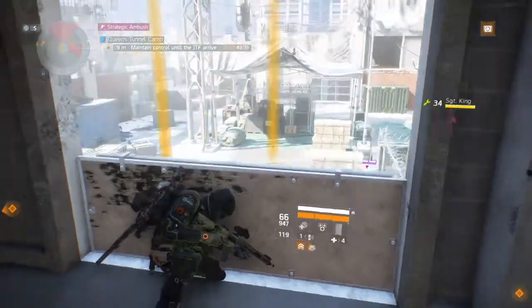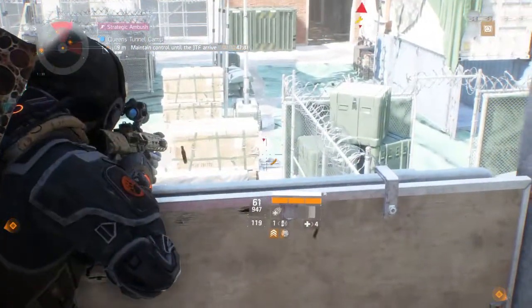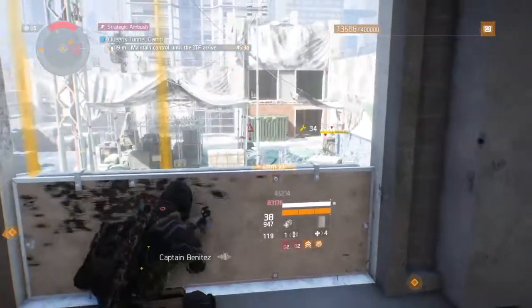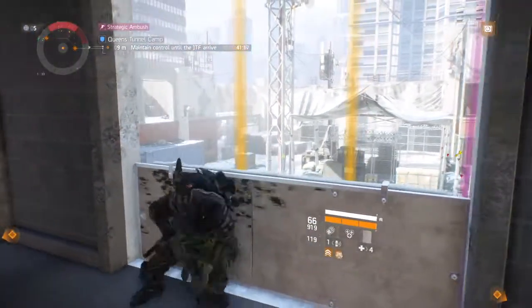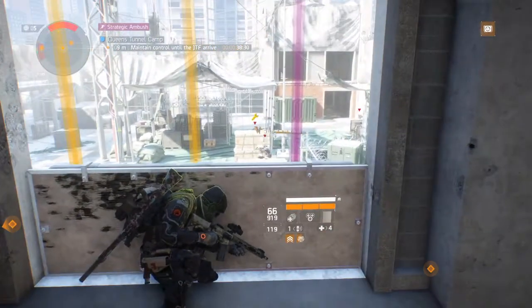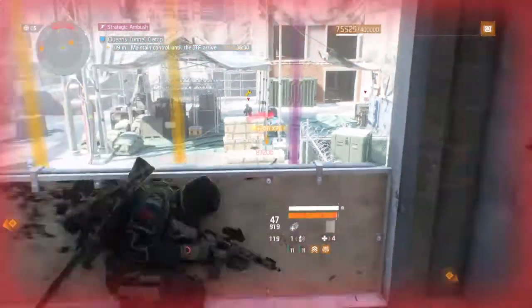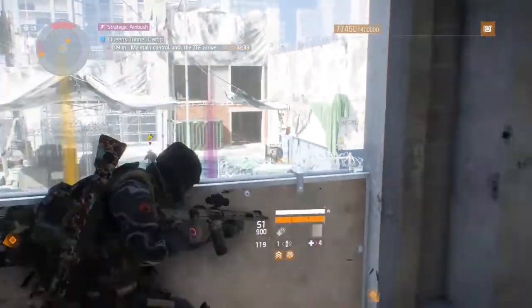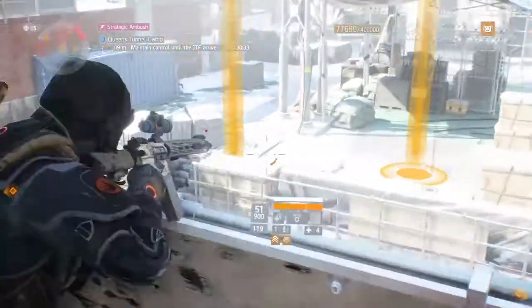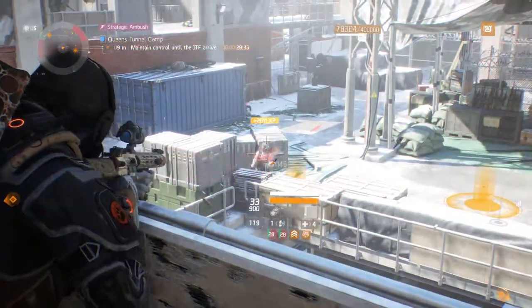You'll see the boss at some point — you do not want to kill the boss. Leave the boss alive and kill all other enemies. It might be good for you or one of your teammates to have a pulse so you know where enemies are. You can shoot the boss's turret just to destroy it because it gets pretty annoying — it starts taking a lot of health from you.